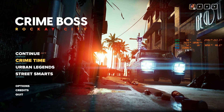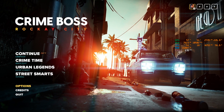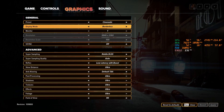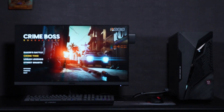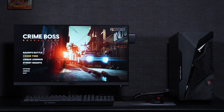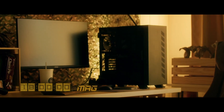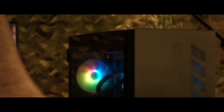We will use MSI hardware setups with different level configurations to play Crybables. The game itself supports many different languages. First, let's take a look at the resolution settings. The first test platform is the MAG Infinite S313. MSI has three desktop series, from entry to high-end: MAG, MPG, and MEG.